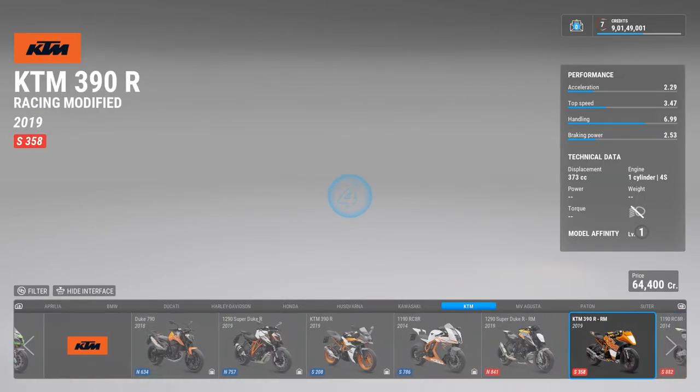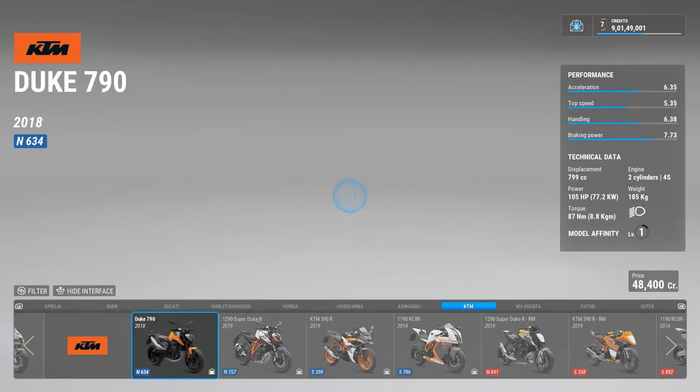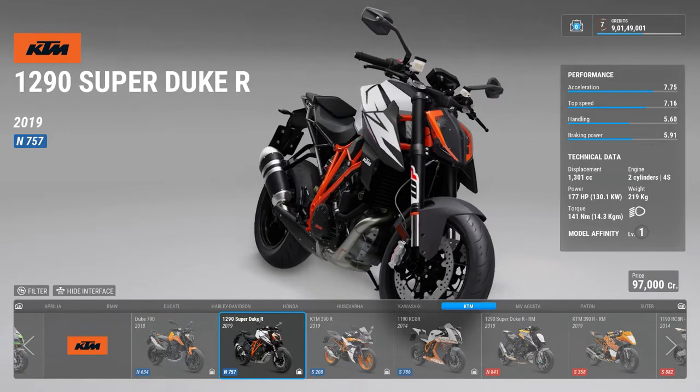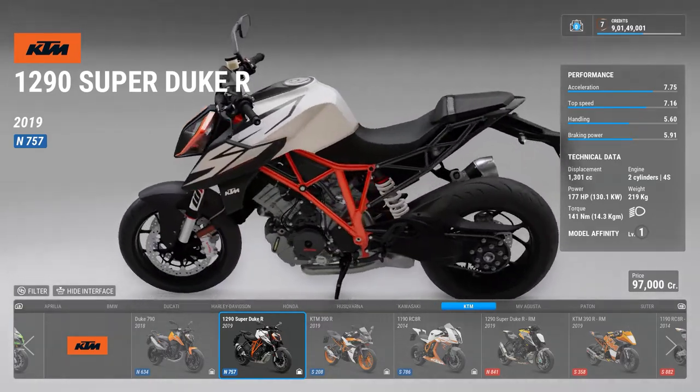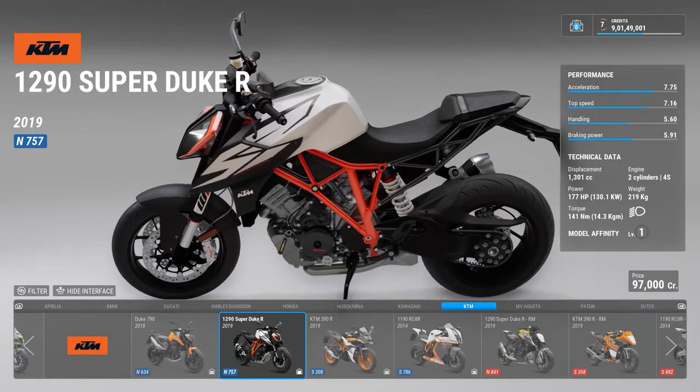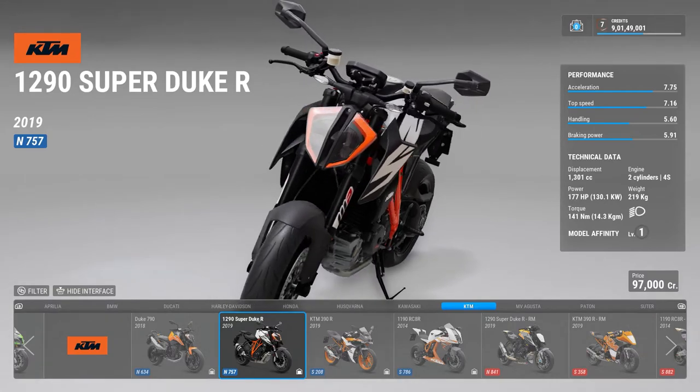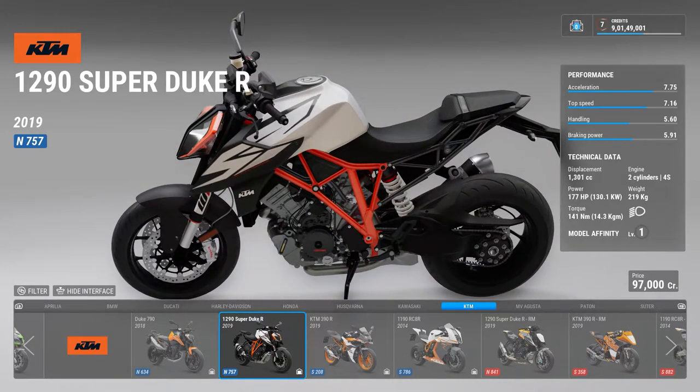Then we move on to my favorite — KTM. Unfortunately there's no Duke 390; you have to make do with a Duke 790. Then there is a 1290 Super Duke R — I was crazy about this bike. It's a 1290cc engine with around 180 bhp. It's a monster — how can you control a naked bike with no weight in the front?